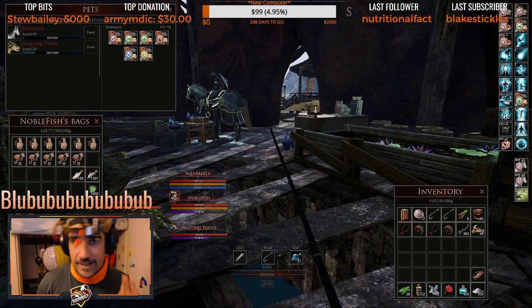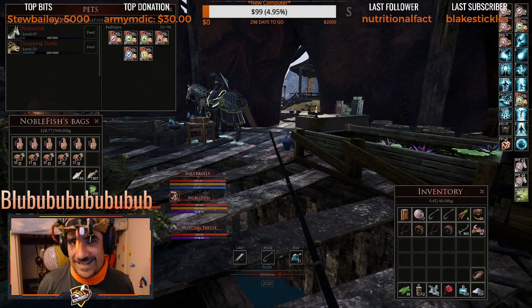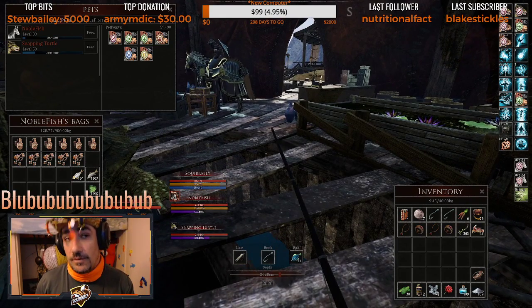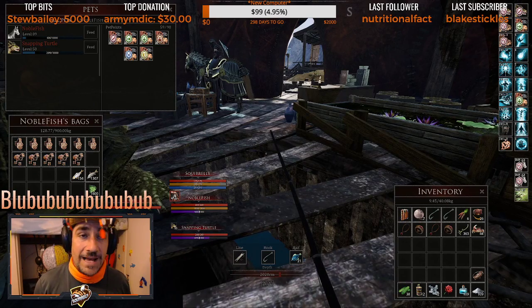If you don't want to catch turtles, fish shallower than 1200 centimeters within 10 centimeters of your max depth. If you do want to catch turtles, you will fish deeper than 1200 centimeters within 10 centimeters of max depth.